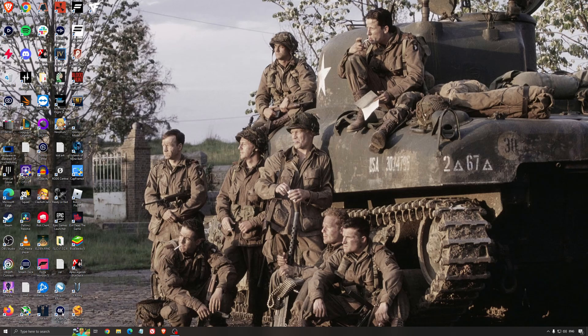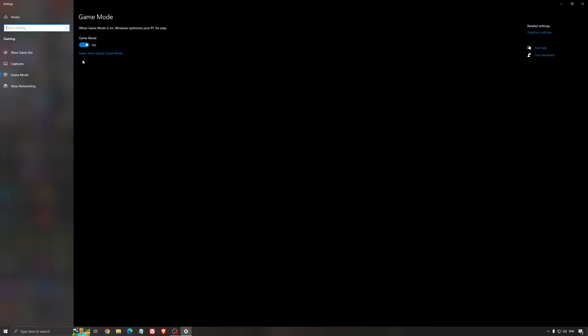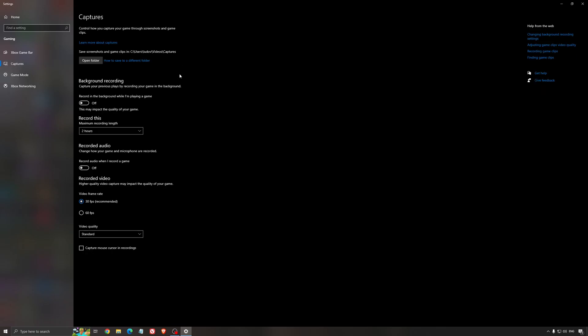So the best settings for Windows for gaming. First of all, search for Game Mode in the search bar and make sure that Game Mode is activated. For the past year it's been pretty good — you're getting decent performance and all your resources are focused on the game you're playing. For the Xbox Game Bar, I recommend to deactivate this one, as it can cause stuttering and crashing in some games. For the capture settings, make sure that background recording is off and recorded audio is off.